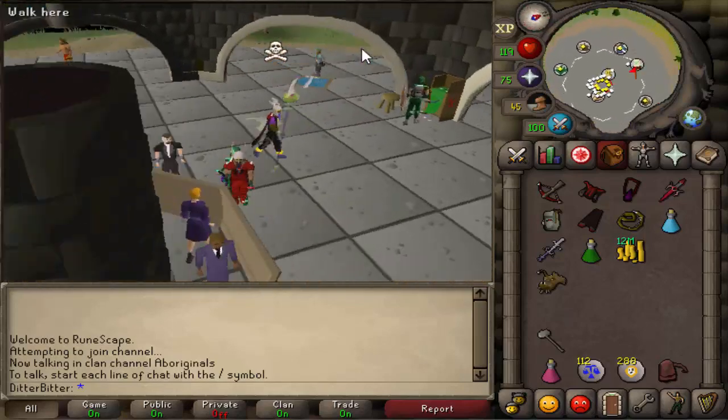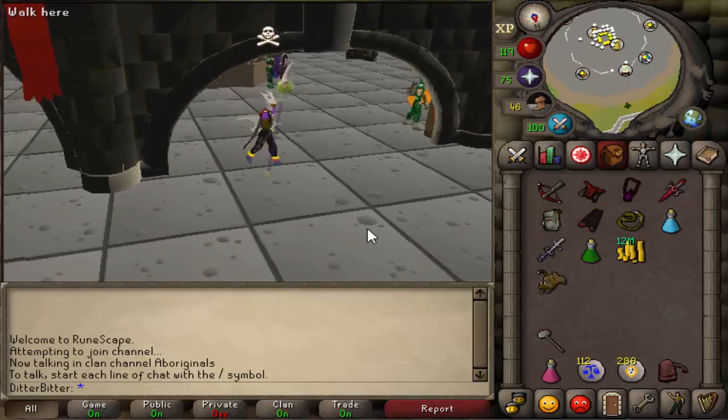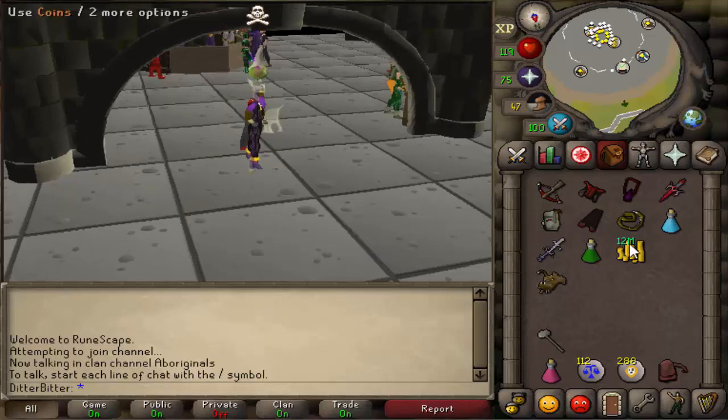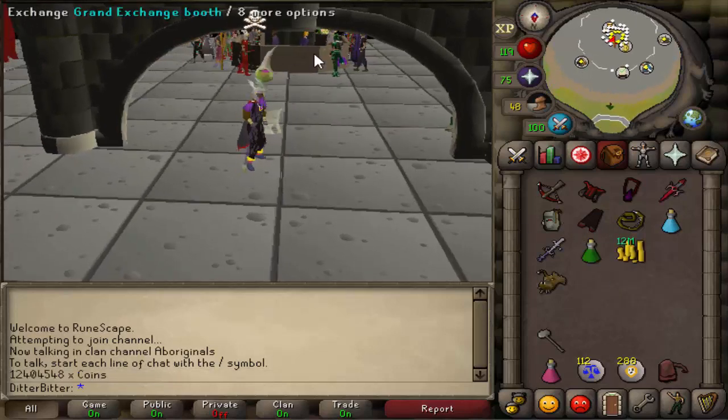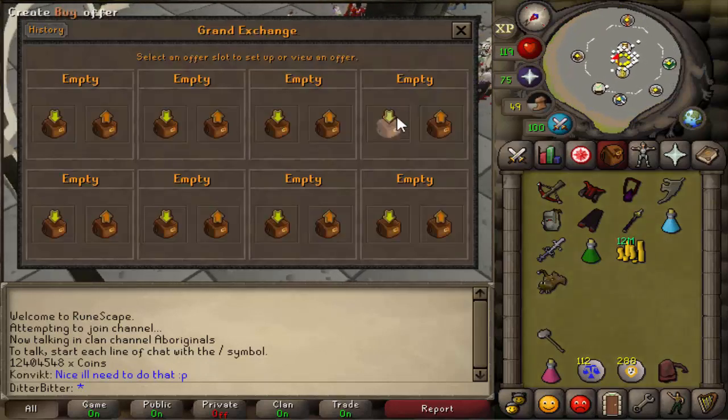Welcome back to another episode of Max Set from AGS. If you missed the last one, there's a link in the description. We got up to about 14 mil cash stack yesterday and it's now time to get some more upgrades. We spent about 1.5 mil on supplies, so we have about 12 mil left.